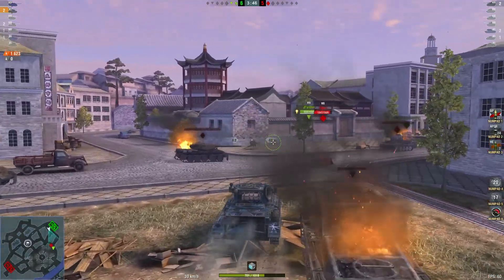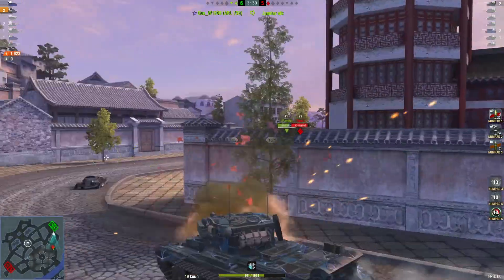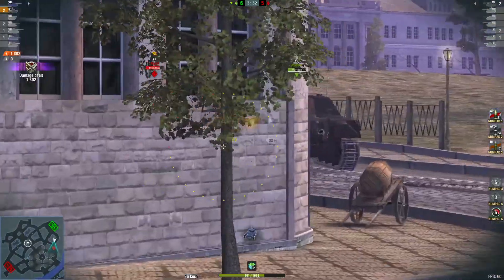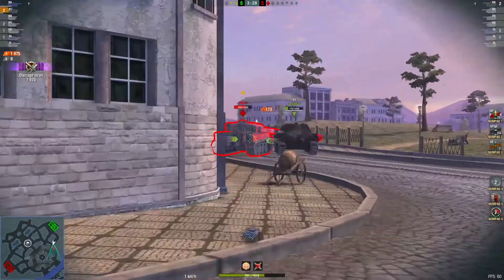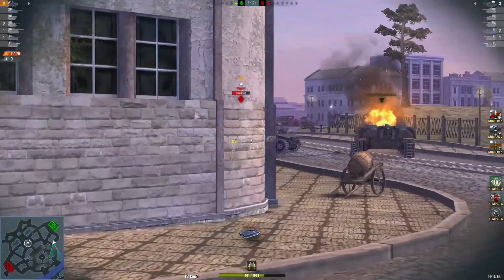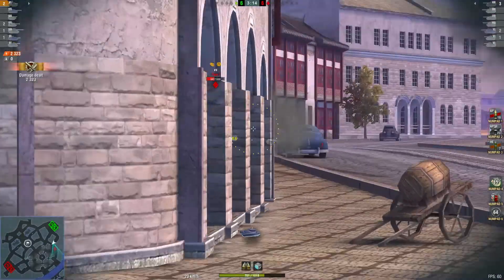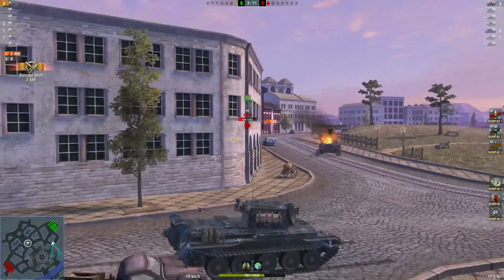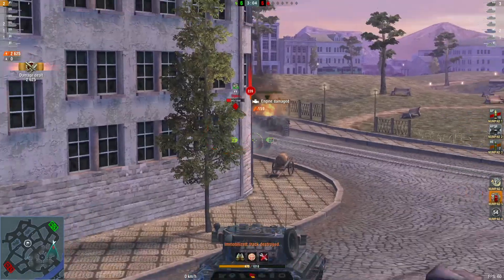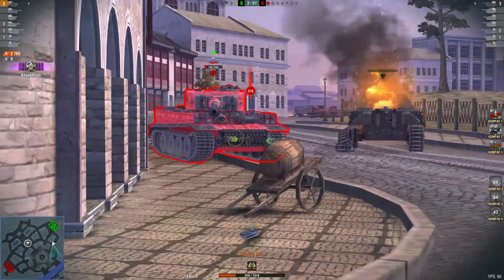1623 damage and two kills — just that tiger to go. As long as that tiger's got that AFK tank to aim at, it'll be easy to farm him. Nice high roll there of 200. That's roughly where to aim at — sometimes you'll catch the tiger on fire. See, it set the engine alight; another shot there if he hadn't repaired it could catch him on fire.